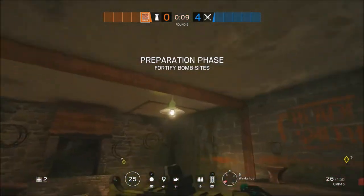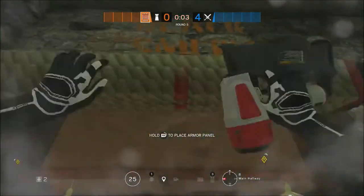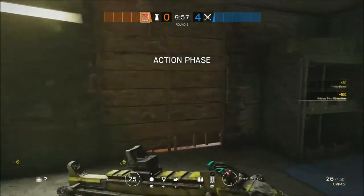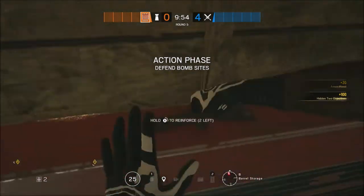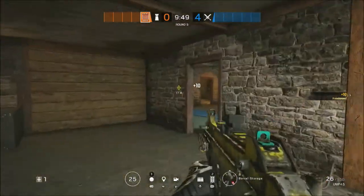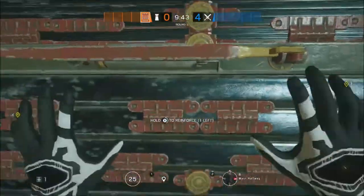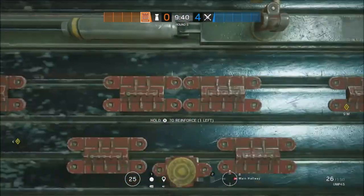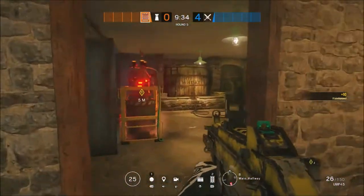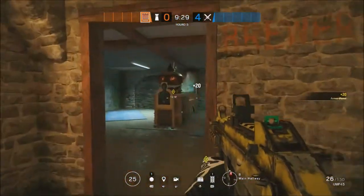Last but not least is Castle and you're going to firstly start off by going into Workshop and impacting the hatch before castling the door that leads into Workshop. Then you're going to head into Barrel Storage and reinforce the north wall — this isn't necessary but it's a spare reinforcement so you may as well — and then reinforce the wall on the east of OBJ next to the one that Mute did. That will complete all the reinforcements on that wall, and then wait until everyone has done their setup and put a Castle barricade on the two doors to OBJ.